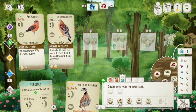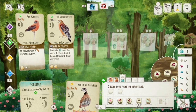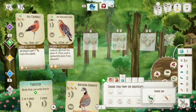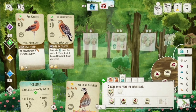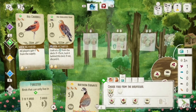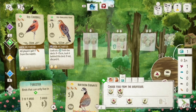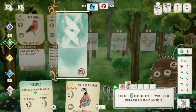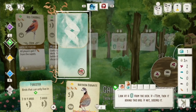Now I'm going to choose bird food from the bird feeder. I can use this one as either an invertebrate or a seed — I'll take that one as a seed. I get another one, and since I can turn my cherries into seeds I might be able to play the Northern Bobwhite by the end of this round. I'll take that and press Y to lock it in.